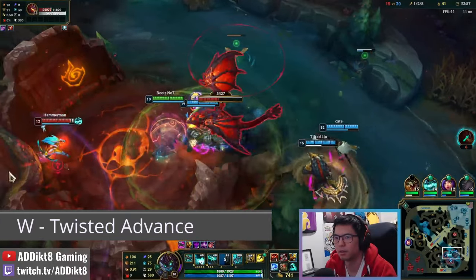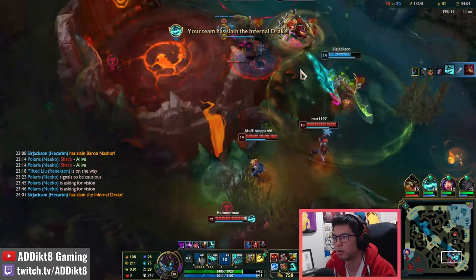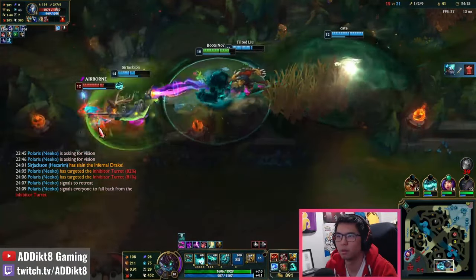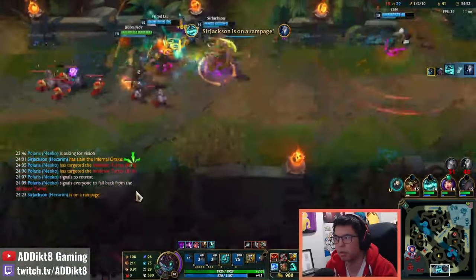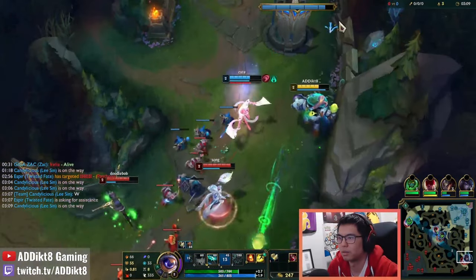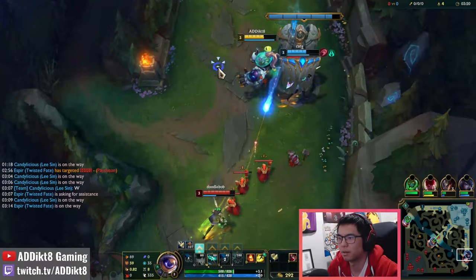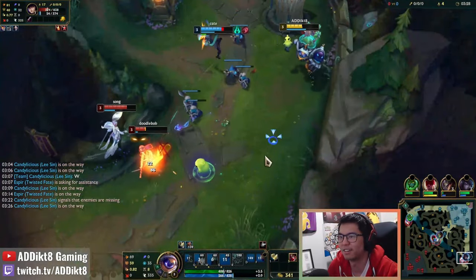The next ability you will want to max is W, called Twisted Advance. Although this ability is a targeted root, it can be difficult to land since its range is so small. In lower elos, squishy supports and ADCs often don't respect your short range so finding an engage opportunity shouldn't be too difficult. Once you start climbing to higher elos, this lack of range will start to become a bit more difficult to play around, especially against poke lanes. This is why movement speed is such a critical stat on Maokai - it really is the only way to catch up with an enemy before rooting them. My major tip here is to bring Hex Flash against ranged supports to extend your threat range.